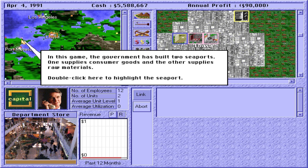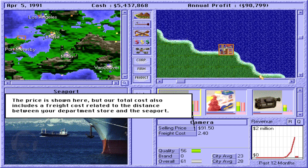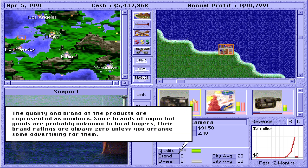Double-click here to highlight the seaport. These are the products available from the seaport. Before picking a product you must consider several factors. The most important are price, quality, and brand. The price is shown here. But our total cost also includes a freight cost related to the distance between your department store and the seaport. The quality and brand of the products are represented as numbers.